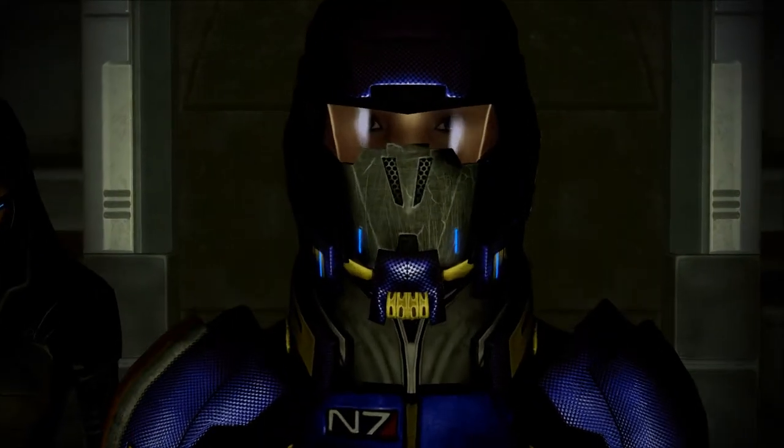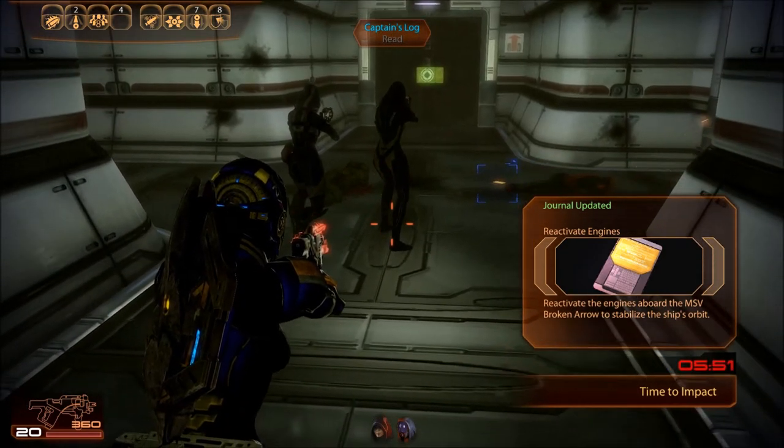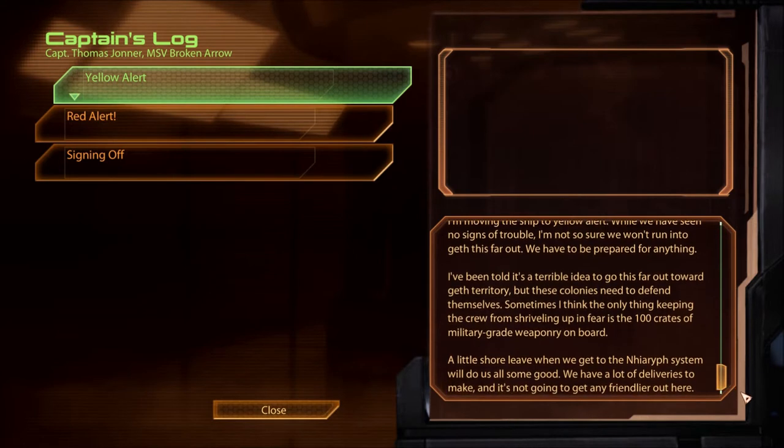Did he shoot that human? We're in the house! We're counting down. 'I'm moving this ship to yellow alert. While we have seen no signs of trouble, I'm not so sure we won't run into Geth this far out. We have to be prepared for anything. I've been told it's a terrible idea to go this far out toward Geth territory, but these colonies need to defend themselves. Sometimes I think the only thing keeping the crew from shriveling up in fear is the 100 crates of military-grade weaponry on board. A little shore leave when we get to the Nerf system will do us all some good. We have a lot of deliveries to make, and it's not going to get any friendlier out here.'